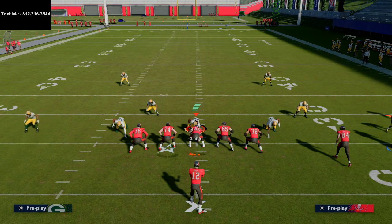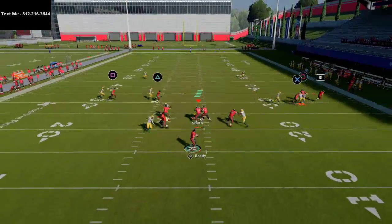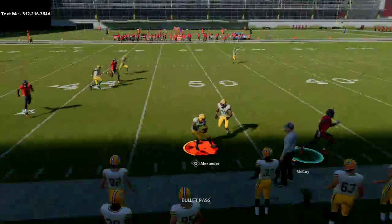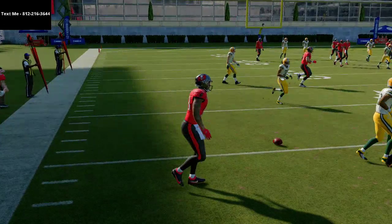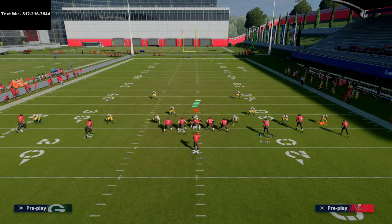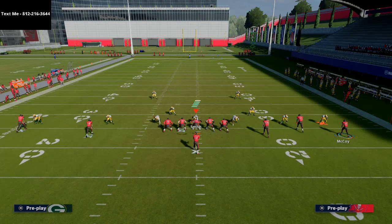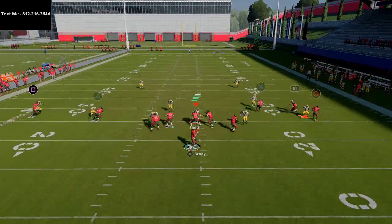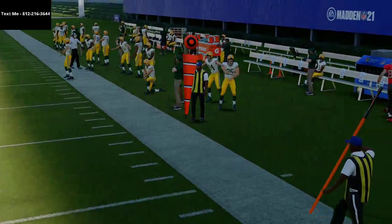You do need to create some different routes to take advantage of this. Because Gronkowski is on the line of scrimmage, you can put him on a hitch or a flat — something he won't get pressed on, or something he can take the press from. A hitch is a good option. You can also still hit routes to other receivers and you'll still have your backside slants against man coverage.